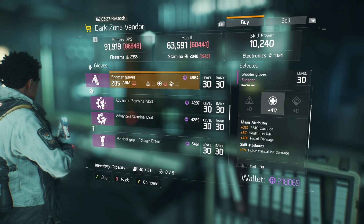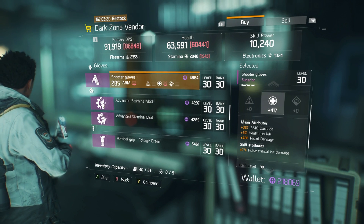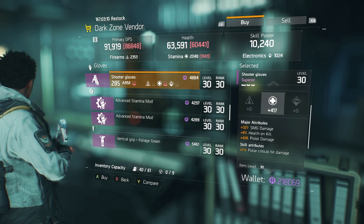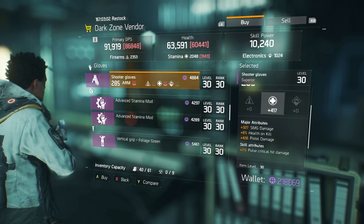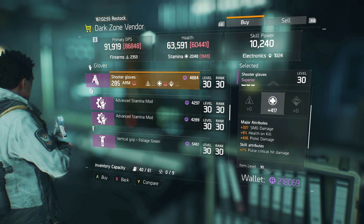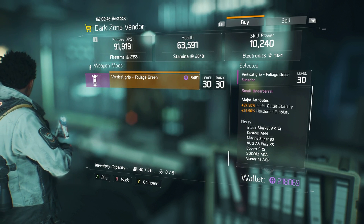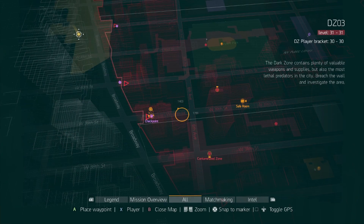Pistol damage on gloves — those weapon damage rolls on gloves only add about 4% extra weapon damage. If you like the SMG damage you could keep it, but the pistol damage seems completely useless on gloves. You might want to pick these up just to reroll — keep the health on kill but reroll to crit damage or crit chance. And there's a vertical grip with initial bullet stability and horizontal stability.